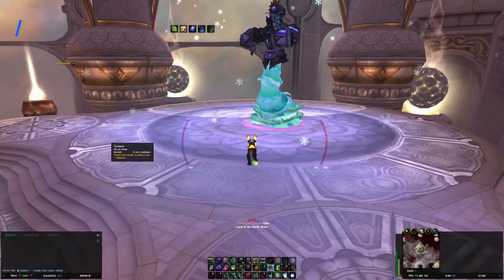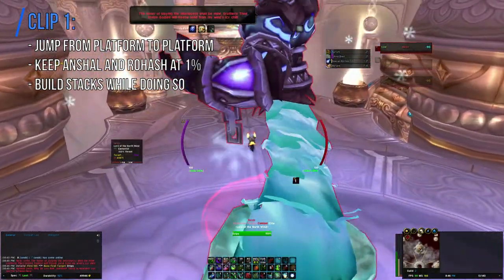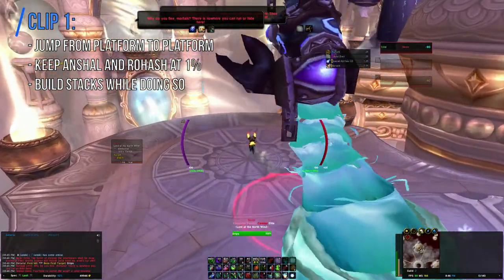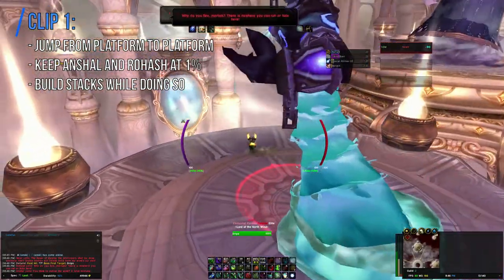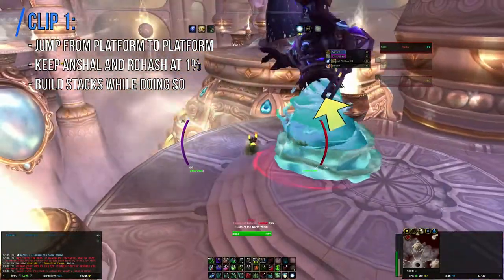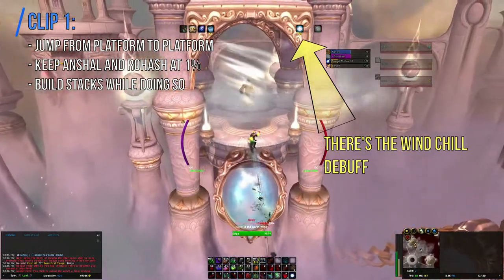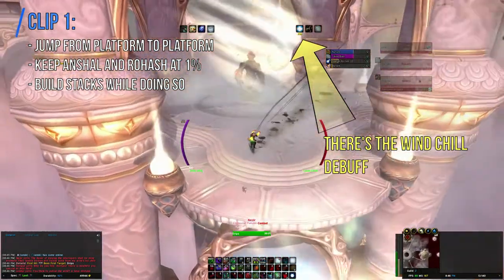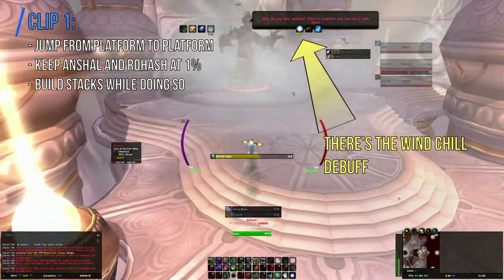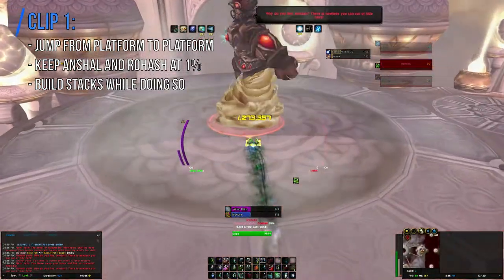There are basically two ways you can do this. You can jump around from platform to platform, making sure that the side bosses are always at minimum health while you get the Windchill stacks from Nezir. So you jump to Anshal, get back to Nezir to get the debuff, jump to Rohash, then get back to Nezir to get the debuff again. You get the idea.